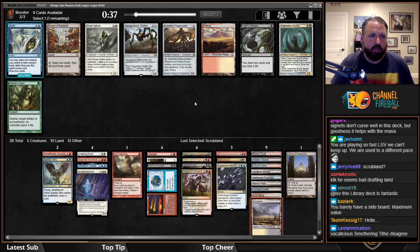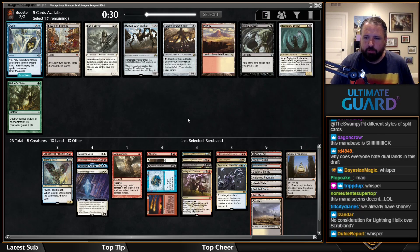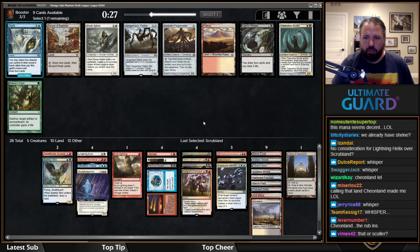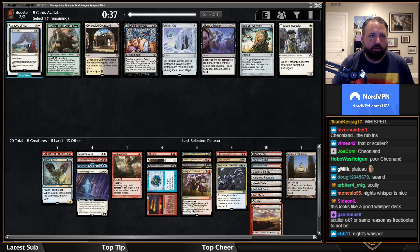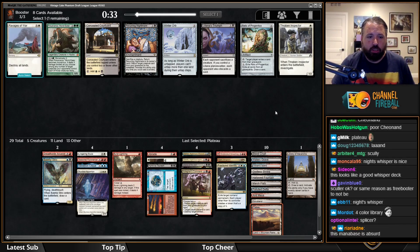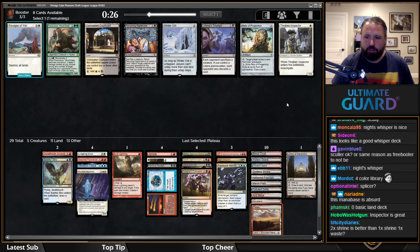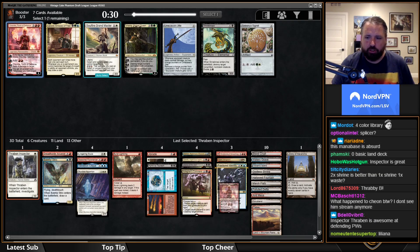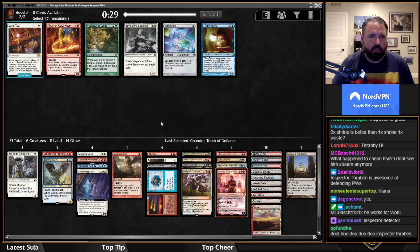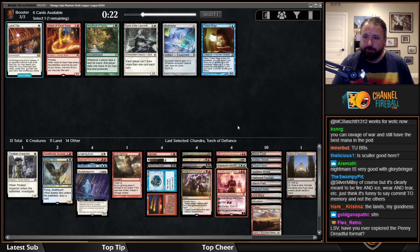There's Plateau but I don't think I want to take the land here — I have 18 playables already. There's also Knightly Valor. I'll just take the Plateau. This could be a Winter Orb deck, Ravages deck, or actually a Thraben Inspector deck. Maybe even a Recurring Nightmare deck — no, not enough creatures. I kind of like Thraben Inspector; just having a blocker for my planeswalkers is going to be pretty good. Oh, Chandra wheeled — I'll take her. Then there's the actual soup alarm — I have to go get that. Skullclamp to go with Lingering Souls and Duretti.